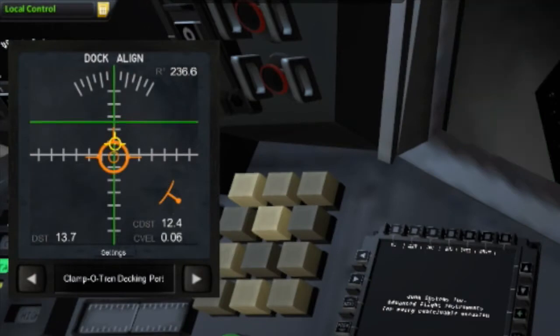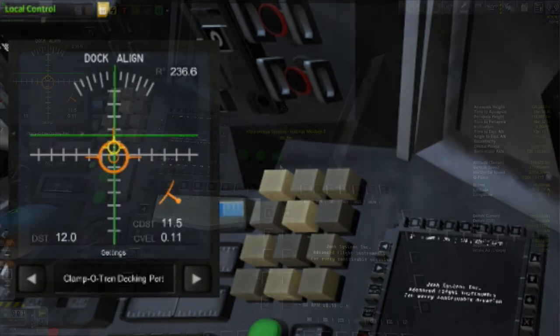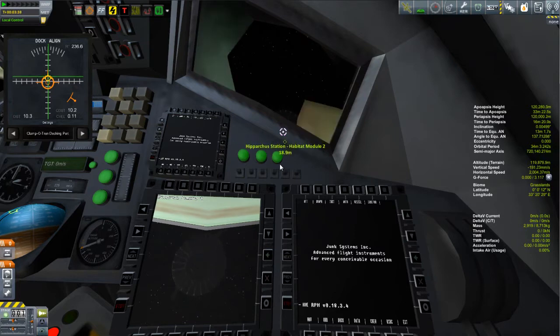The DST is the straight-line distance between the two docking ports. Then there's the CDST, which is the perpendicular distance — how far forward you are of the docking port. Right now I'm at 11.8, 11.7, and that's how far I have to come forward to reach the docking port. Those two numbers get closer together as the docking ports become more aligned. The bottom number is my vertical speed toward the docking ports. The green cross is green because I am in front of the docking port; if you're behind it and need to go backwards, it turns red.